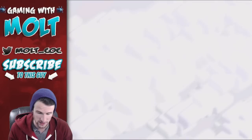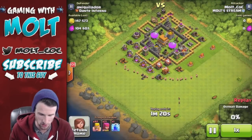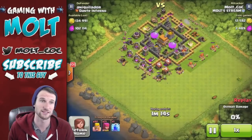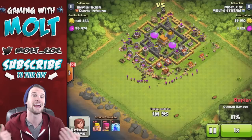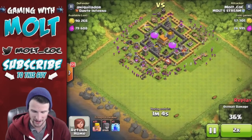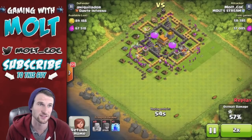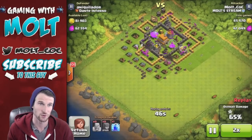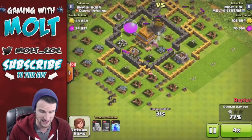Some of them do have the gold in the middle, like this one — you can see the guy has gold in the middle. But most of it is in the storages in the middle of the base. Barching is super cheap, super efficient, super fast, super easy, and very productive — you get a lot from it. You can see I just take out one side of the base. Fast forward it, and we've got all the collectors. There's still 89,000 gold and 67,000 elixir left, so we work our way in and take out those mortars and the rest of that loot.